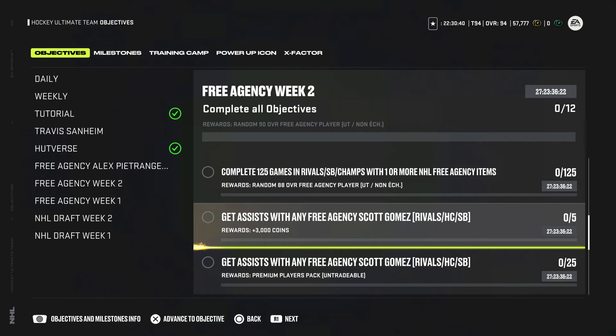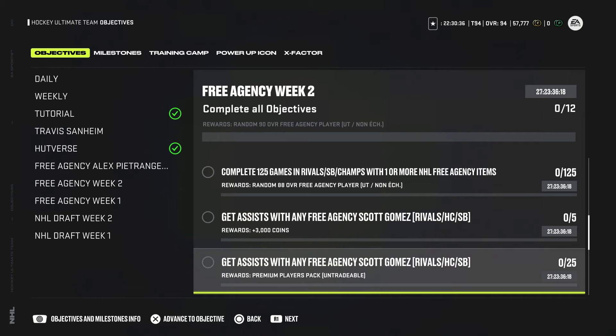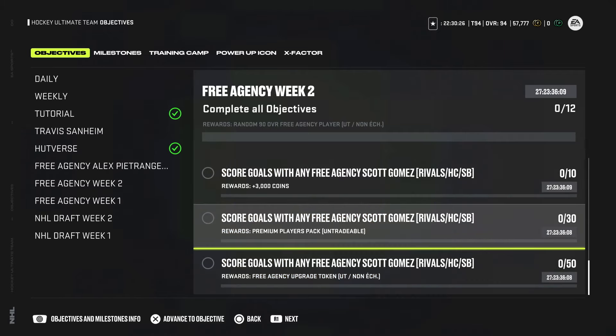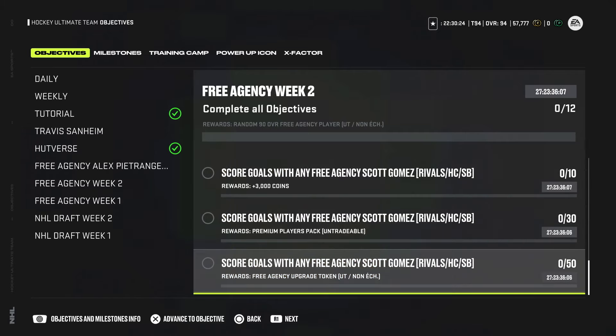Once you have the Gomez, you can start doing the objectives. Get five assists with him and you'll get 3,000 coins. 25 assists earns a premium player pack, and 45 assists earns a free agency upgrade token to get him to 94 overall. Then you need to score 10 goals, 30 goals, and 50 goals to get him all the way up to 96 overall.